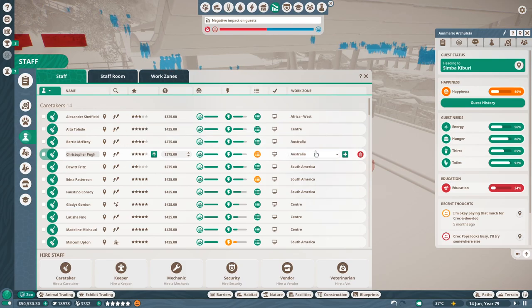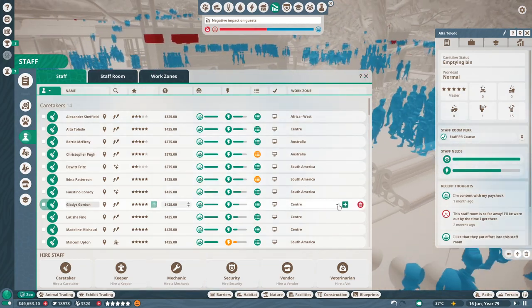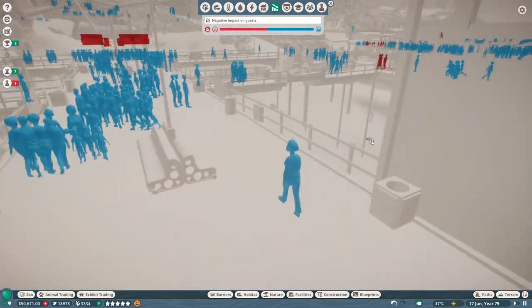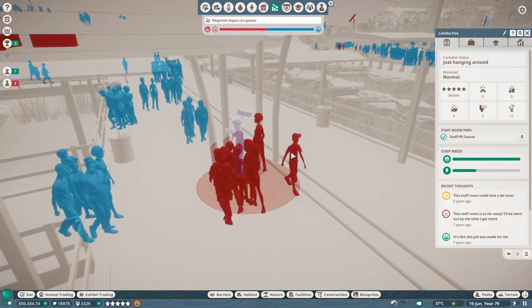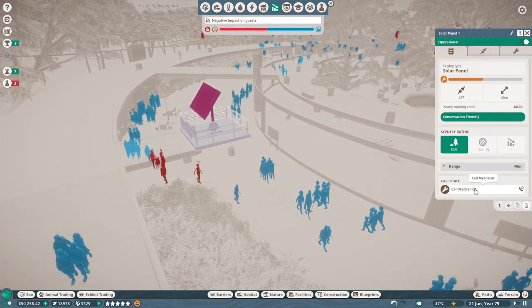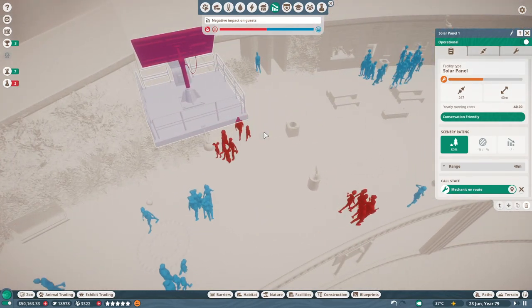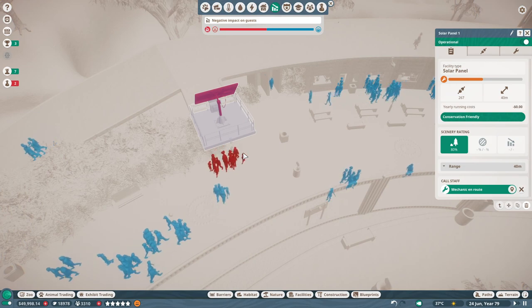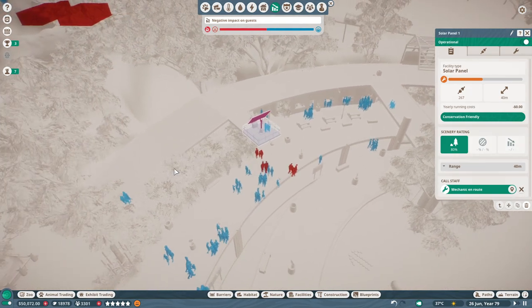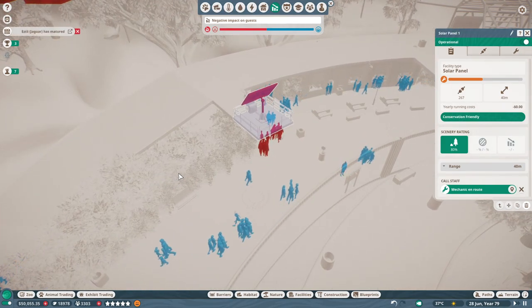Let's go ahead and get our staff from the center section over here. Alta Toledo is emptying bins right now. Let's get someone else from the center section who's wandering. Many of you have pointed out that it might be a good idea to maybe get rid of some of our staff to help deal with the financial situation. I don't disagree, but we have spent so much time training so much of our staff. I'm a little worried about doing that preemptively and then having to rehire basically right away afterwards. So I'm a little hesitant about that.